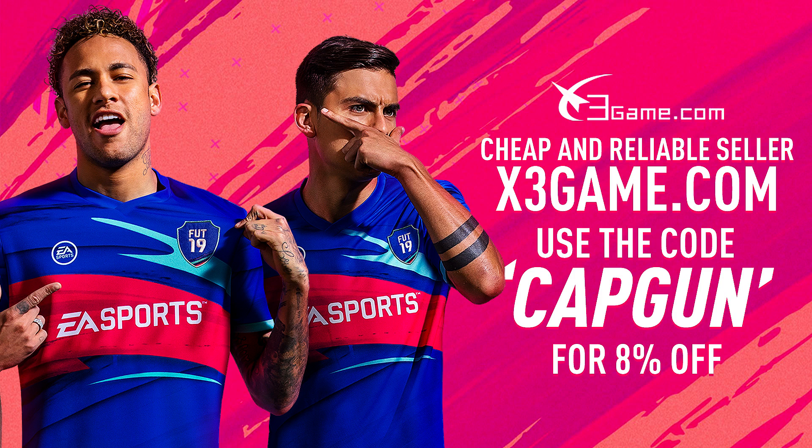If you guys need Ultimate Team Coins, go and check out x3game.com. Their link will be down in the description. Use code CAPGUN to get yourself a discount.